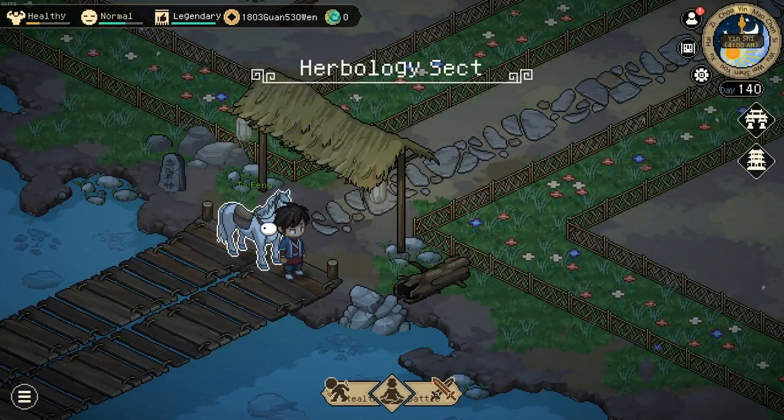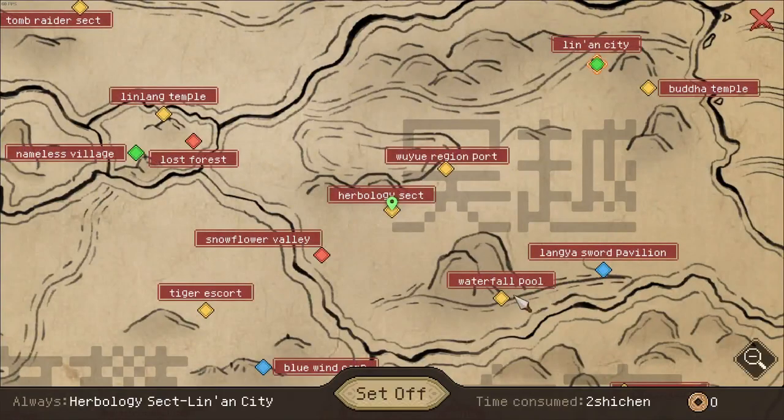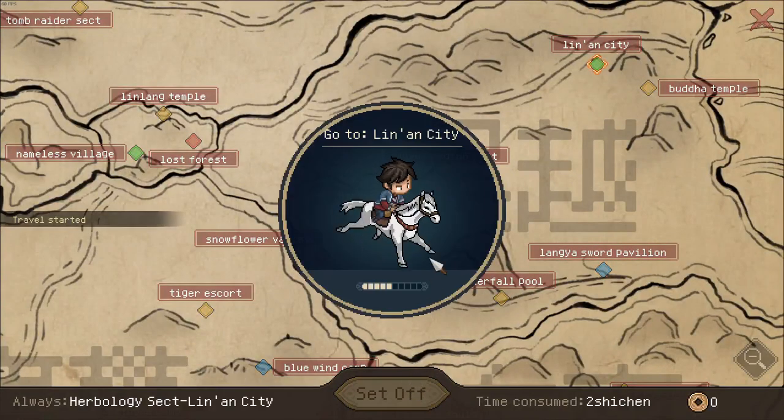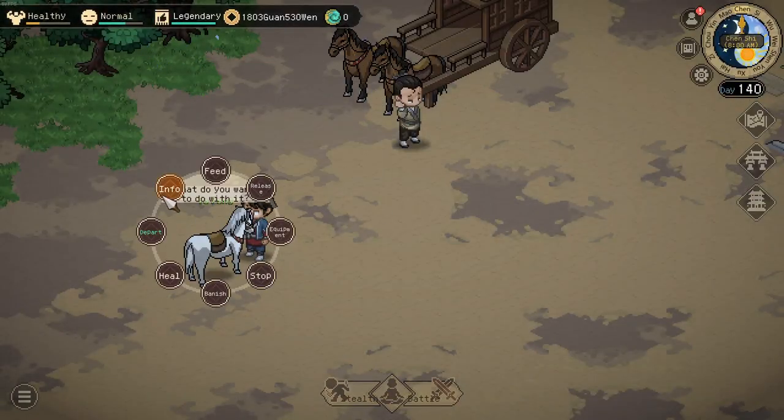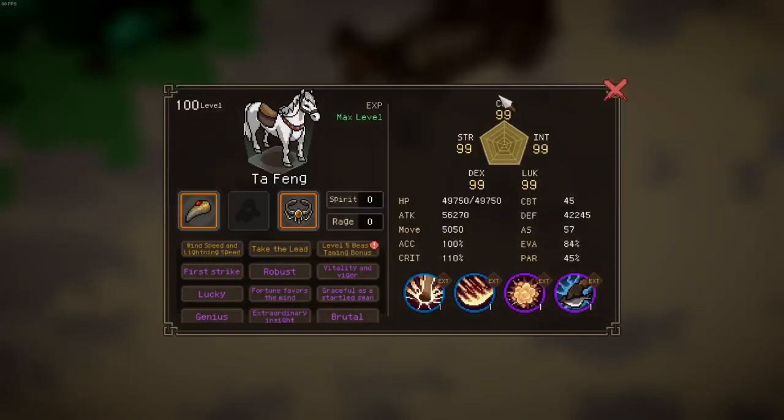But once again, simply getting the action speed buff from the horse — and the evasion buff does not matter that much — makes it the best pet. You can see we started at 4am and end up at 8am. It's the exact same, so this trait does not work.